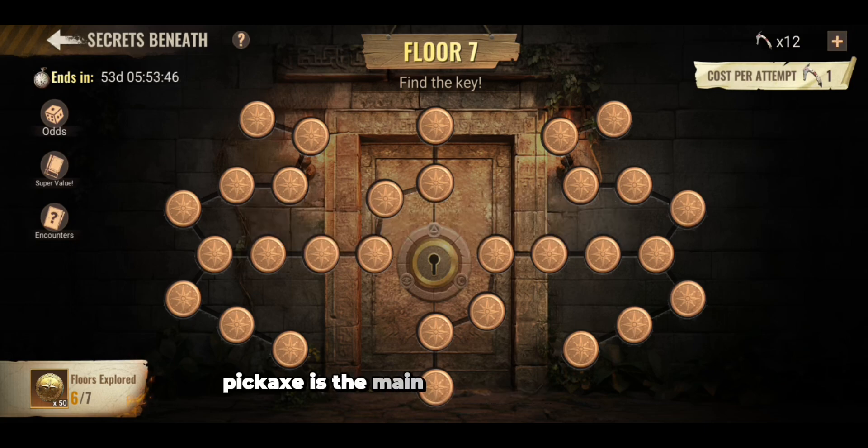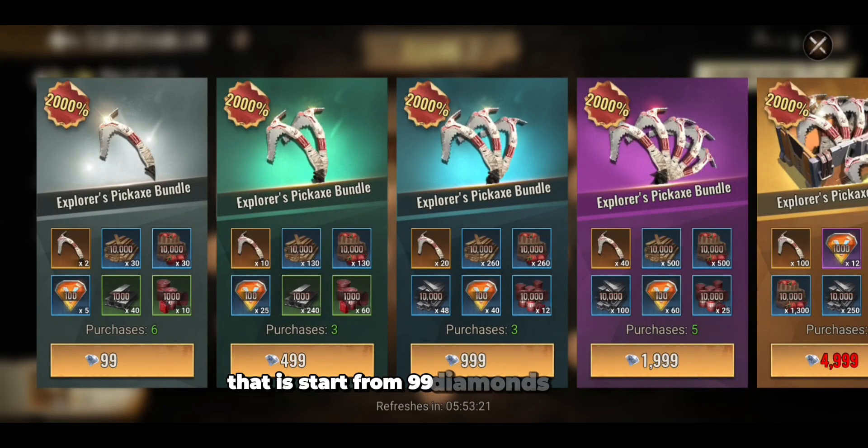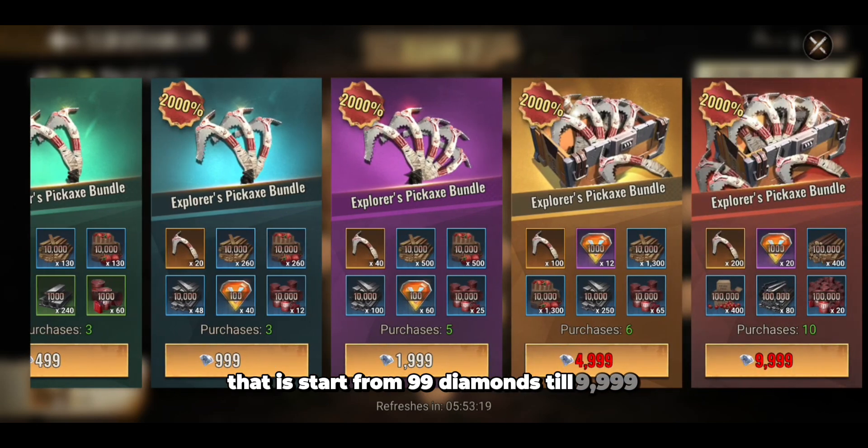The pickaxe is the main tool we use to open the blocks and get the key to open the floor. There are some ways to get more pickaxes. First, from the normal bundle, which starts from 99 diamonds up to 9,999 diamonds.